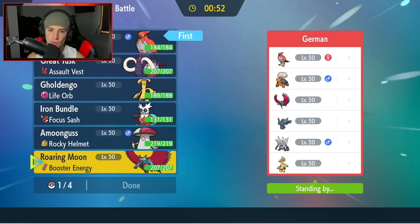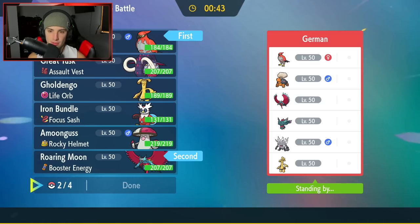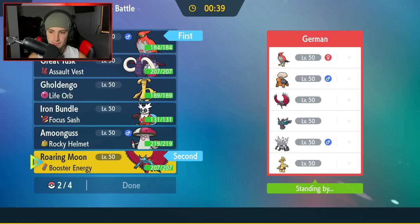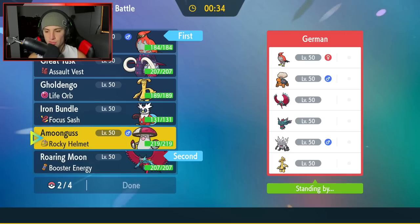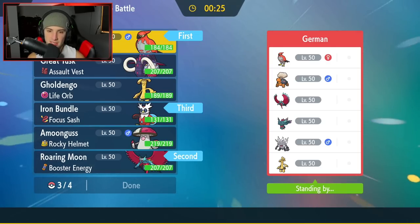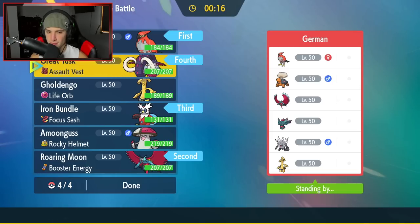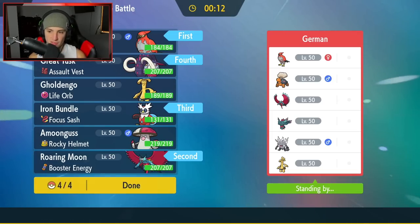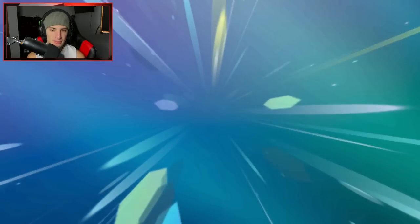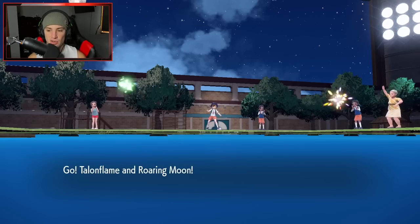I am going to go Talonflame and rock into Roaring Moon. Or I could go Iron Bundle — Delibird's not bad here either. No, I really like Roaring Moon, especially up against a lot of these Pokemon. Roaring Moon is going to be my lead. I'm also going to bring in Iron Bundle — really good up against a lot of these Pokemon. For the last two spots, Tusk — we get a little bit more value out of. Super effective onto a few of those guys, has Ice Spinner for Roaring Moon and Brick Break for Roaring Moon which does more damage because of STAB. So it's Roaring Moon, Talonflame, Iron Bundle, and Great Tusk. Every time you're going up against a Roaring Moon you're like, let me bring in something to counter, right? But they're just going to end up leading Goldenghost and Talonflame.